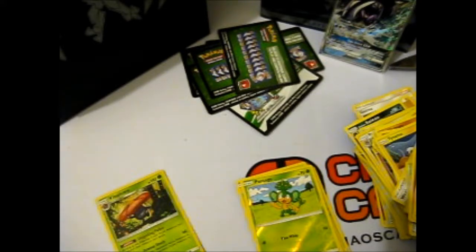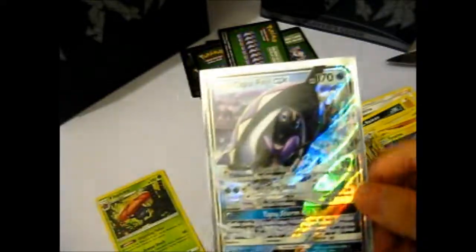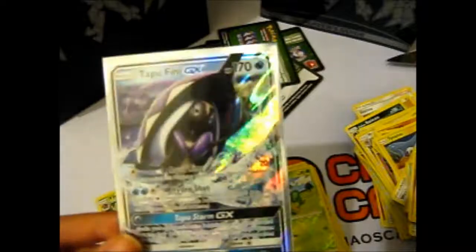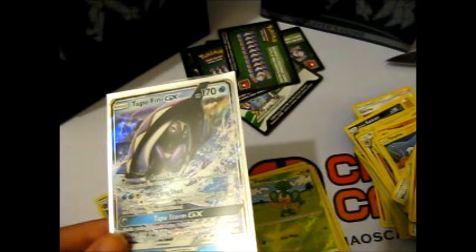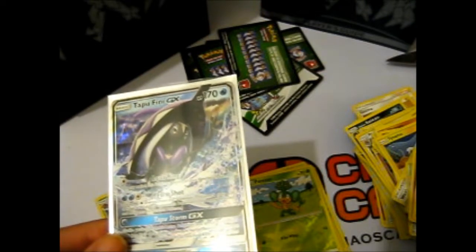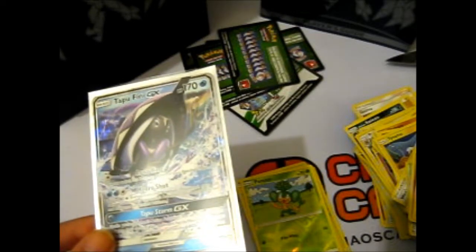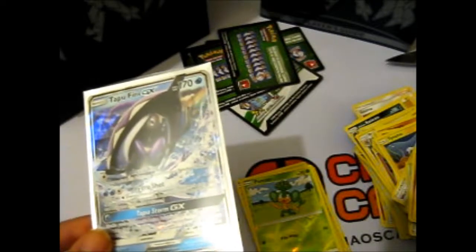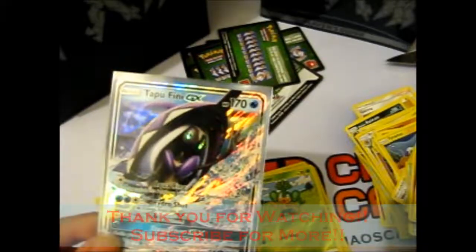The best card from this is the Tapu Fini GX. Thank you for watching and like this video for more. I look forward to opening the Tapu Koko Guardians Rising Elite Trainer Box, and then the Lunala and Solgaleo Trainer Box — I haven't bought them yet but I will buy them later. Thank you for watching, like for more.